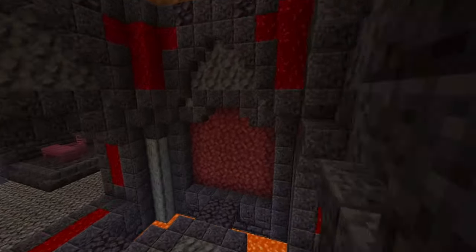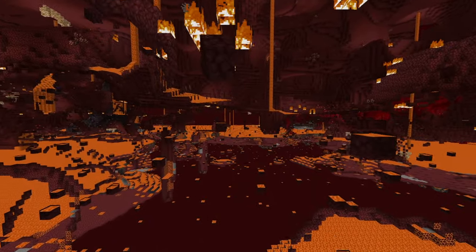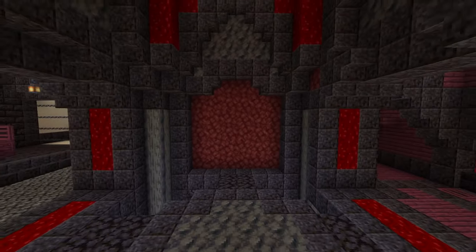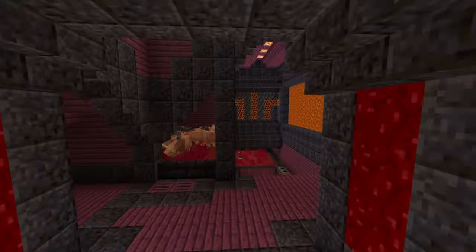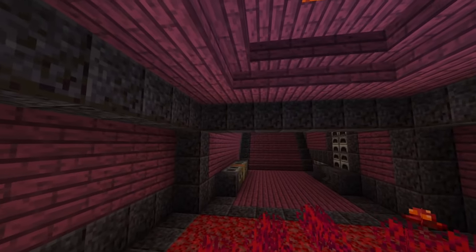It's now time for storage, which will be in this direction. I recommend just making a long hallway filled with chests — nothing terribly complicated. And then at the end of it, make another one of these fancy rooms and fill it up with your nether portal, your respawn anchor, and anything else you're missing. If you want, you can make a giant fancy nether portal.